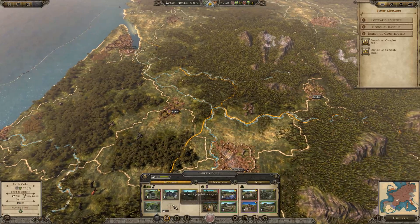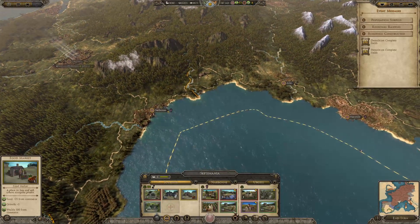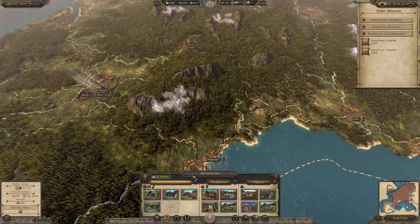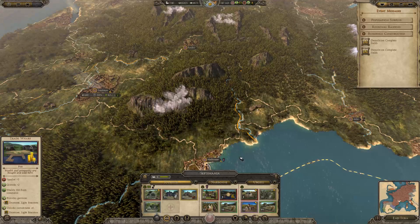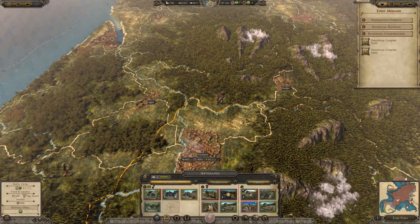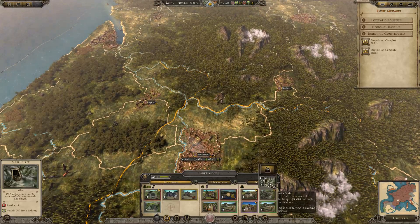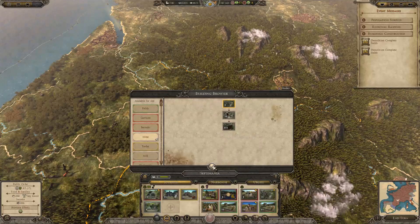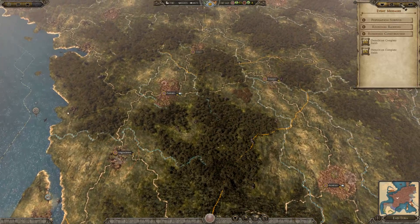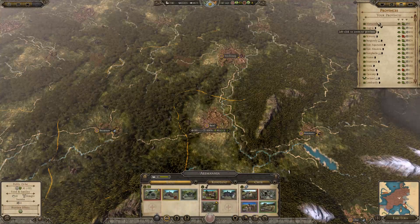Next turn we'll be able to expand this and get the building. We absolutely do not need a fishing port here. Still just looking for regions where we can reduce corruption further.